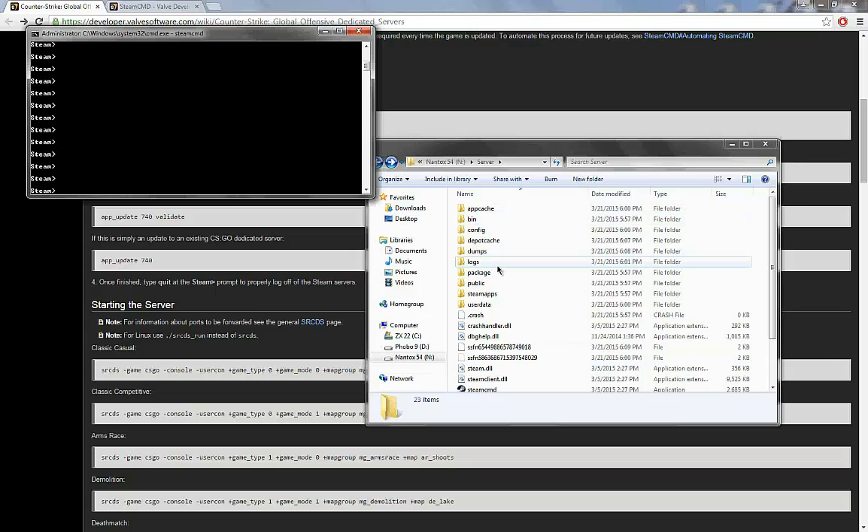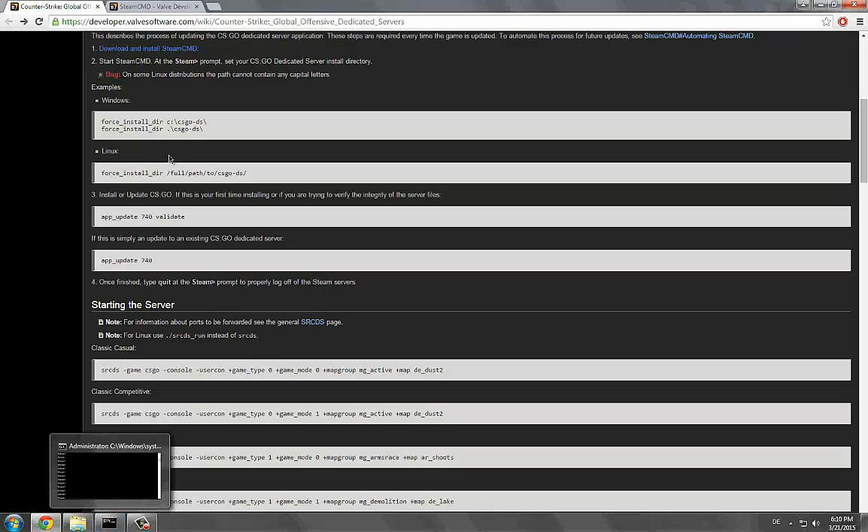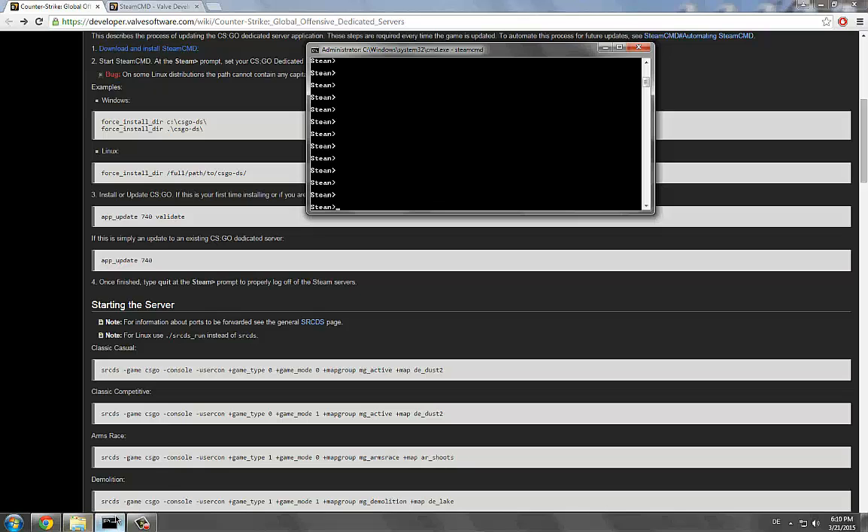Once you are here, we'll need to create the directory. The examples show two options: the C drive and the dot. You'll only need to do one of them. We didn't put it in the C drive, so we'll use the dot. You can really put it anywhere, but I'm just wanting to put it in my server folder.